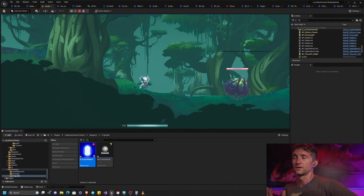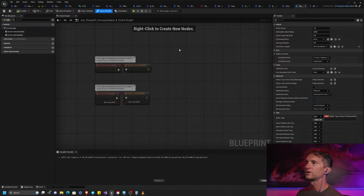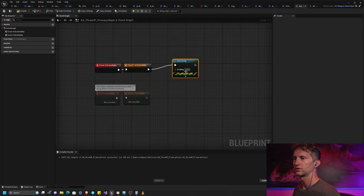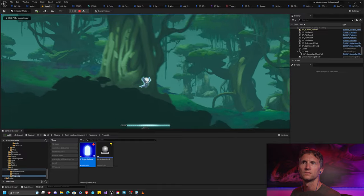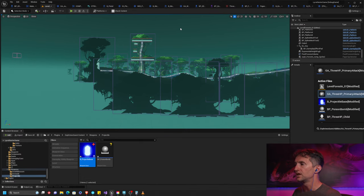Which means we're almost there. We are spawning a projectile, but we're not spawning the bomb — we're spawning the default one. We need to figure out why. Let's go back up the chain and look at our attack. This is our 3HP primary attack — I want to know if we're actually activating this ability. I'll use a print string: does it ever print '3HP'? No, it is not using this ability. Our enemy is using the wrong ability.